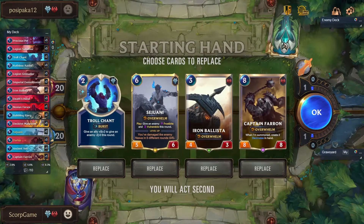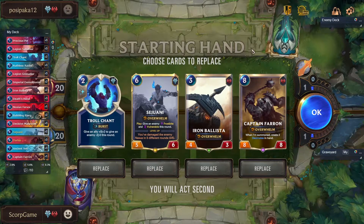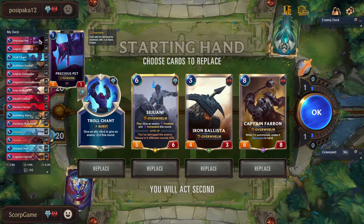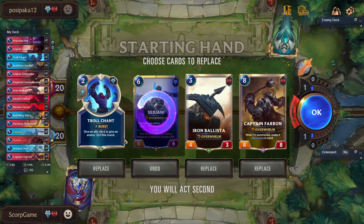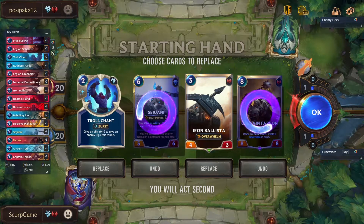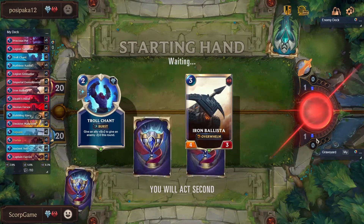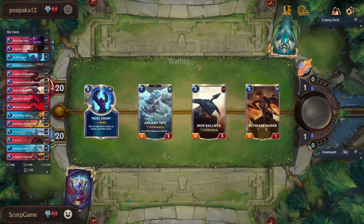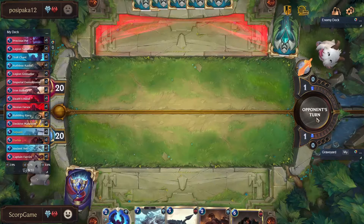Okay boys, we already have a mirror matchup. That's pretty crazy since not that many people play this deck. He has the advantage because he's attacking first. What you want in your starting hand are some early drops — two mana drops. You kind of want the Ballista. I think I'm going to keep the troll chant just because this is a mirror matchup. And you also want Ancient Yetis. We got an Ancient Yeti and a two mana drop, so we can attack on the second turn, which is nice.